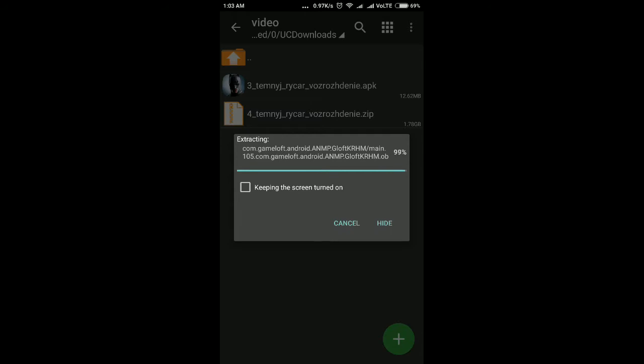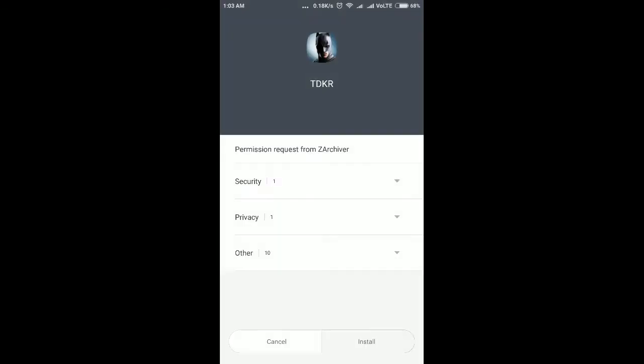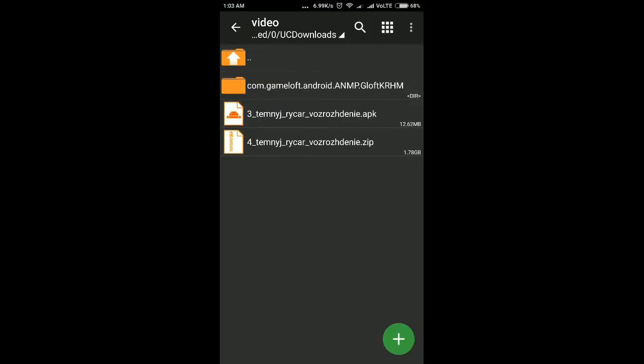Okay, now finished. Open the APK and install. Your APK installation is finished — now don't open the APK, go back. If you open the APK now there will definitely be an error, so don't open it.